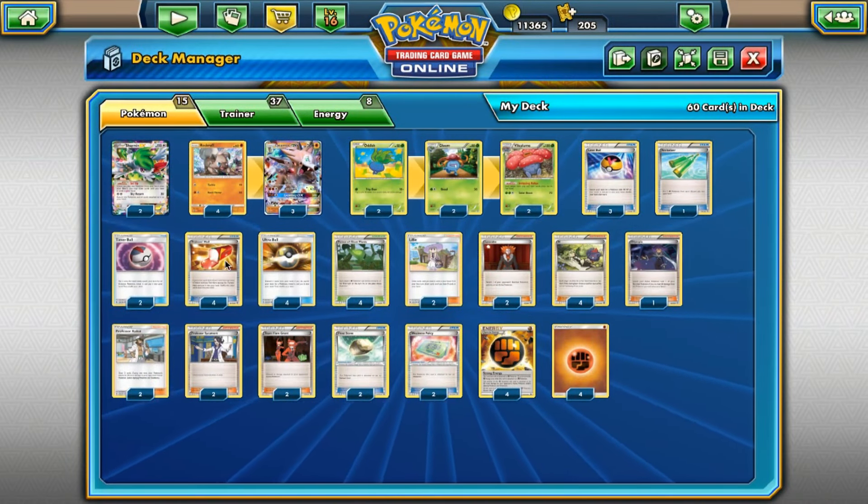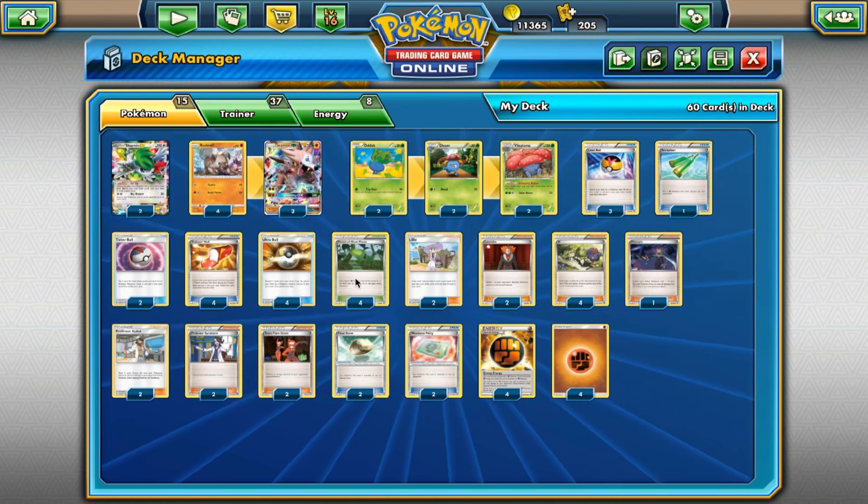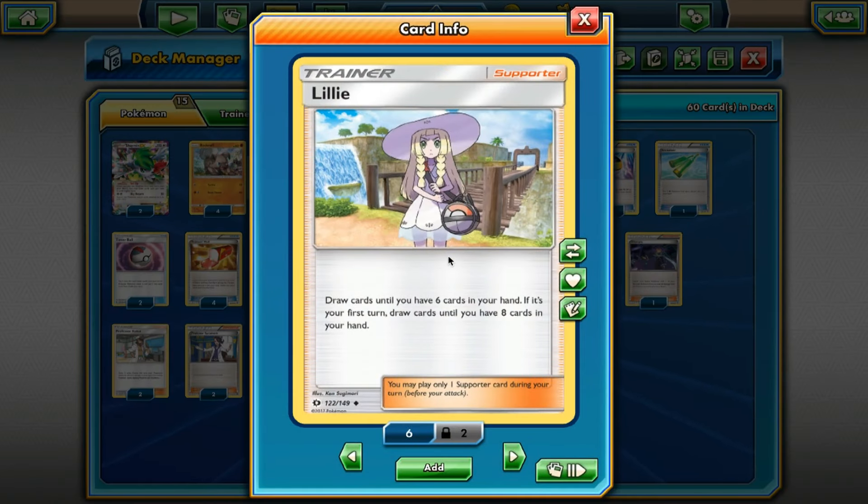For consistency, four Trainer's Mail and four Ultra Ball — discard two cards from your hand, search for a Pokemon. It helps you lower your hand size so you can draw more with Shaman, and obviously it lets you search for a Pokemon to get your deck set up. Four Forest of Giant Plants — we need this to be able to try and get a turn one Vileplume. Then for Supporter cards, two Lily — draw until you have six in your hand, and if it's your first turn, draw until you have eight cards in your hand. This is just good because we have a lot of disruption cards in our deck and Evolution Lines that we don't want to get rid of, and since our attacker isn't Grass, we won't be able to evolve that turn one with the Forest of Giant Plants. So Lily is just a good card to keep us from discarding useful pieces.